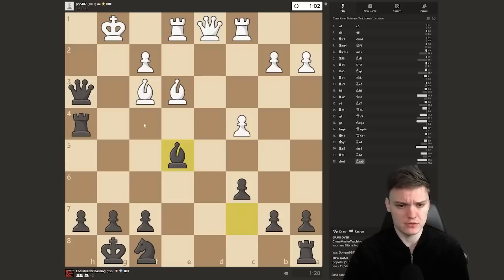After bishop takes, we're getting a deadly attack — not super sure how we'll finish him off but it shouldn't take long. Maybe just time to bring the knight, play knight e6, knight f4. Bishop g2, rook g4 — there's just no way. The key here is not to rush, because it looks like we have such an overwhelming attack that it should be mate in a couple of moves, but no need to rush.